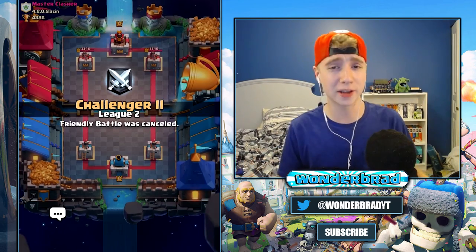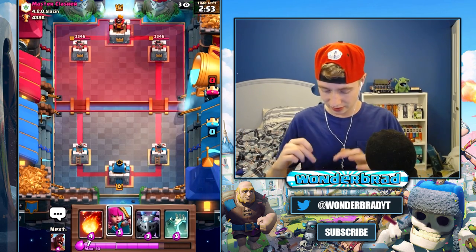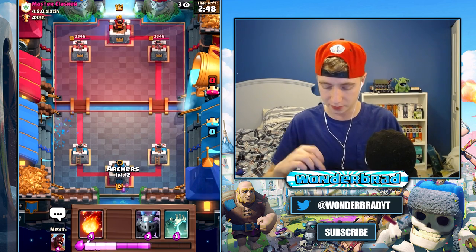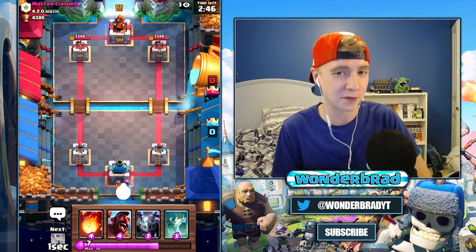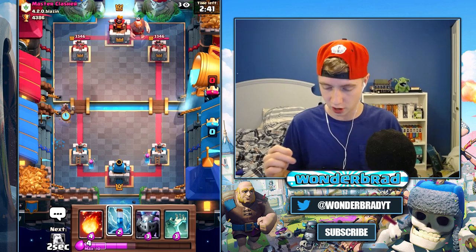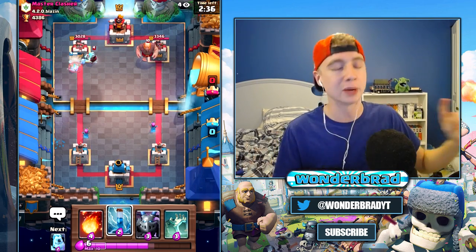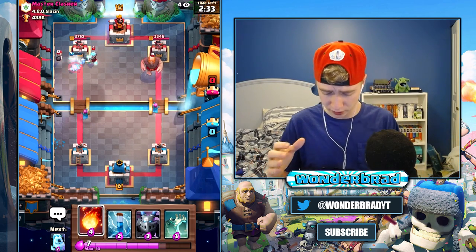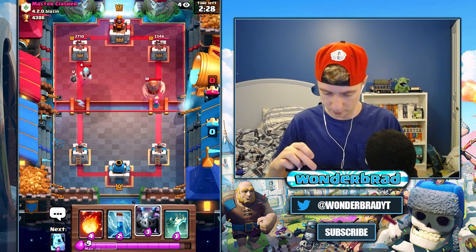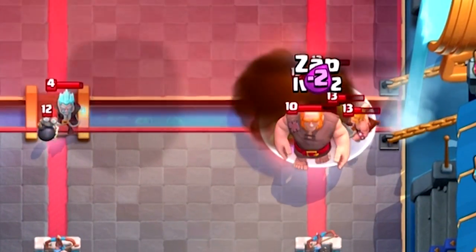Alright, match number one against Master Clasher from 420 Blazing. We've got some decent starting cards. I don't really want to start with the hog in my first hand because generally they're going to have a shutdown for it. He's going giant so he'll be a bit low on elixir — I want to split up his push, so I'm going to push the hog down the other side.